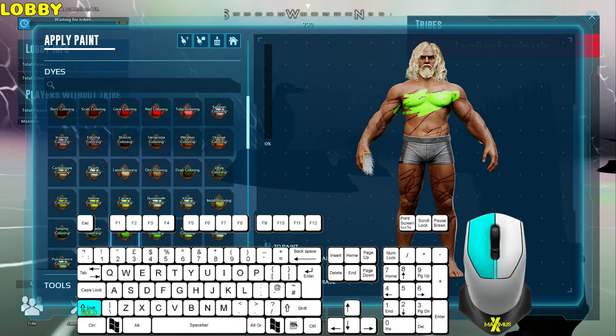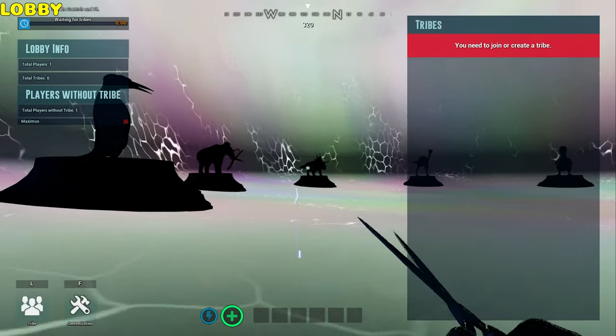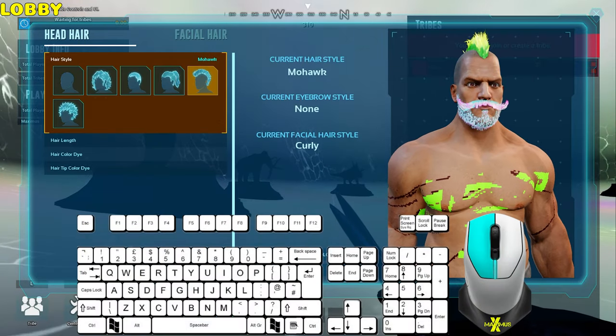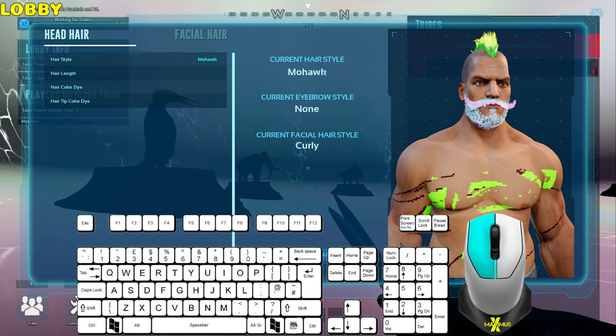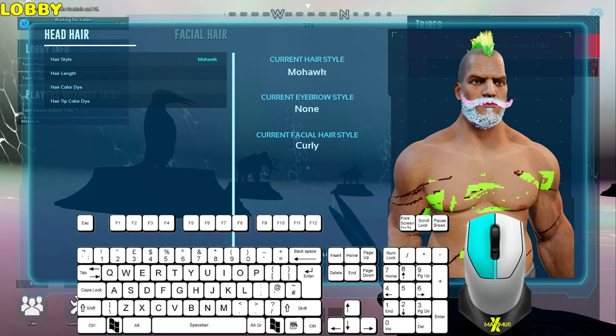Hold left shift and the left mouse button to paint thicker. Hold left control and press the right mouse button to erase. Hold left shift and the right mouse button to thick erase. With the scissors, press the right mouse button. Highlight and left click to choose what options you wish to change. Left click on the option again or close it, and you can choose what colors you want as well. Once it's complete, just hit accept.